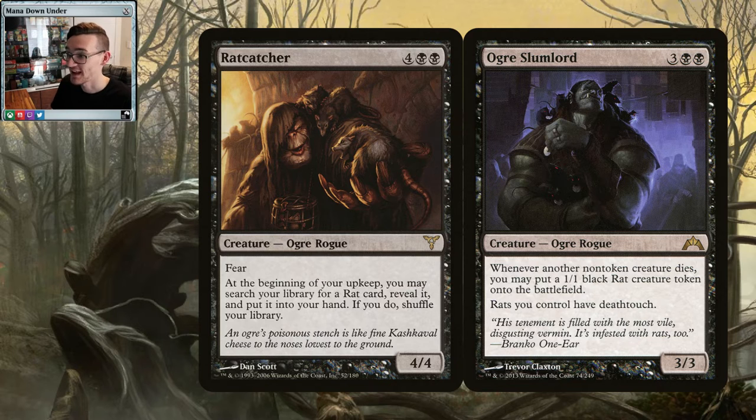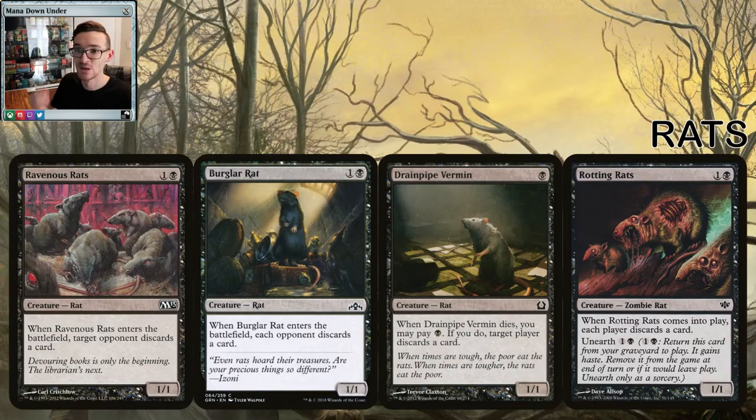The two ogre brothers work well in the deck — Rat Catcher and Slumlord. Rat Catcher lets you search your library for a rat card on your upkeep and put it into your hand; having a guaranteed Relentless Rats each turn puts so much pressure on your opponents, or you can go get your discard rats. Slumlord gives you a 1/1 black rat token whenever a non-token creature dies, and rats have deathtouch, making them even more of a pain to deal with.